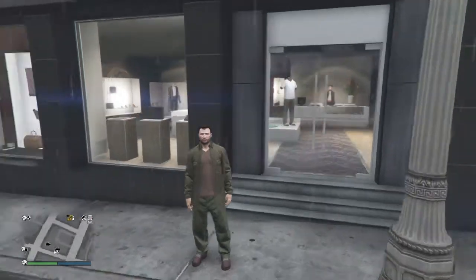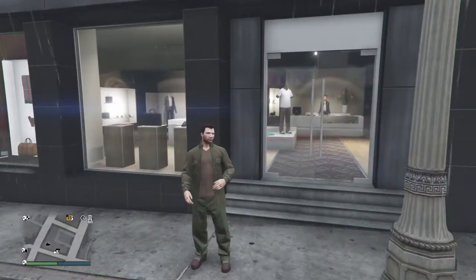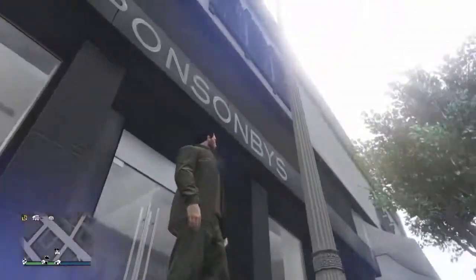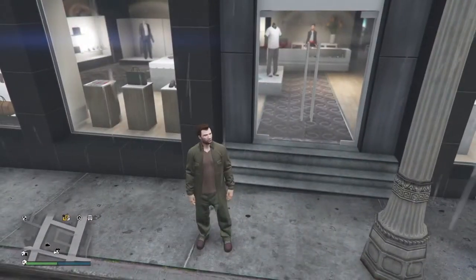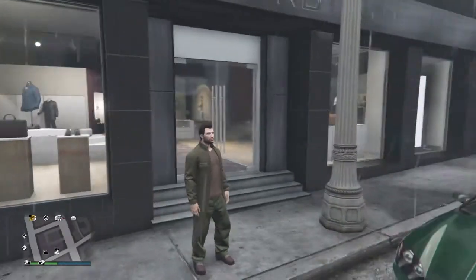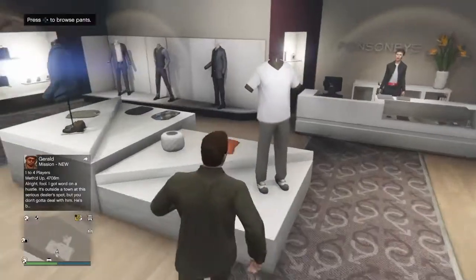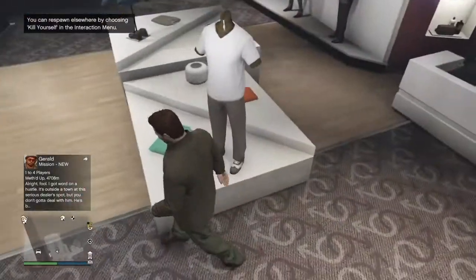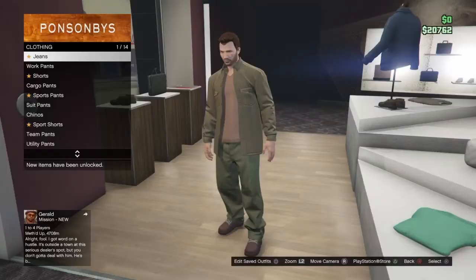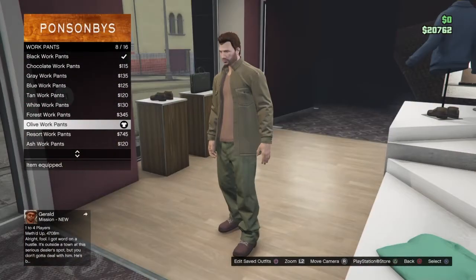We're at our clothing shop. This is what Dempsey is going to look like — I think it's pretty close, but the only thing I wish I could get is his gaiters. I think it looks pretty good, and I can't roll up the sleeves either. Let's get to the pieces you're going to need. For pants, you're going to need the olive work pants — the cargo pants.